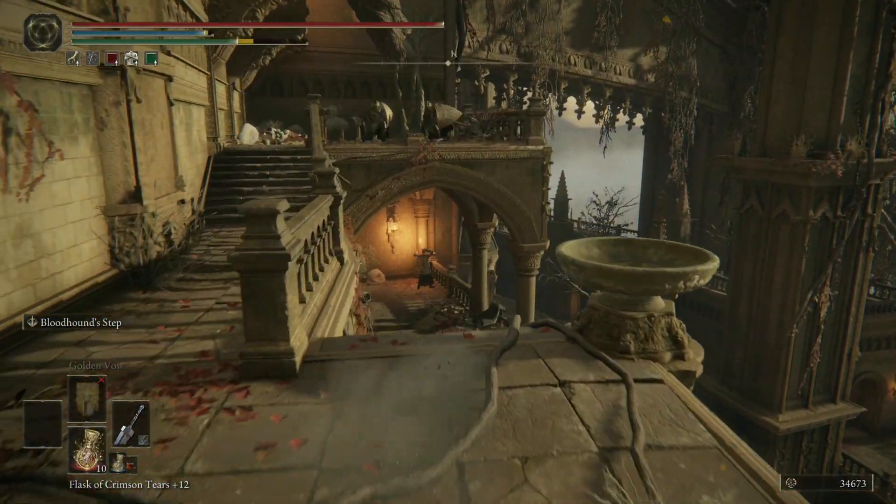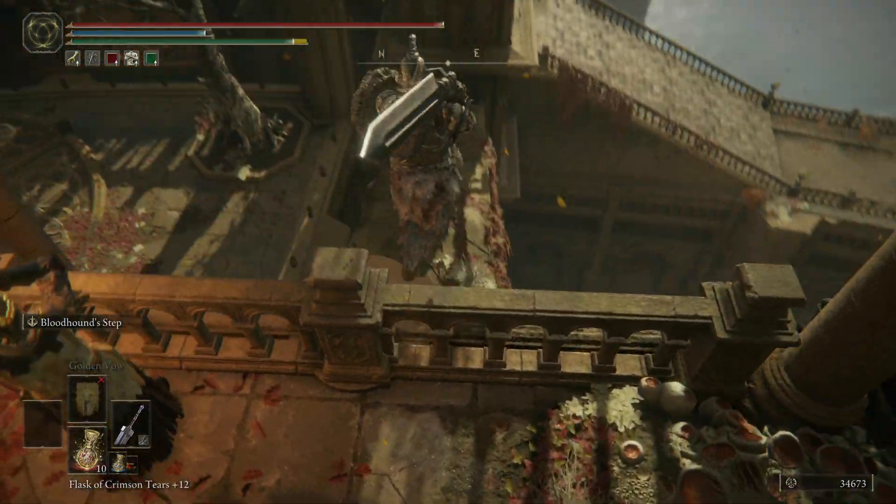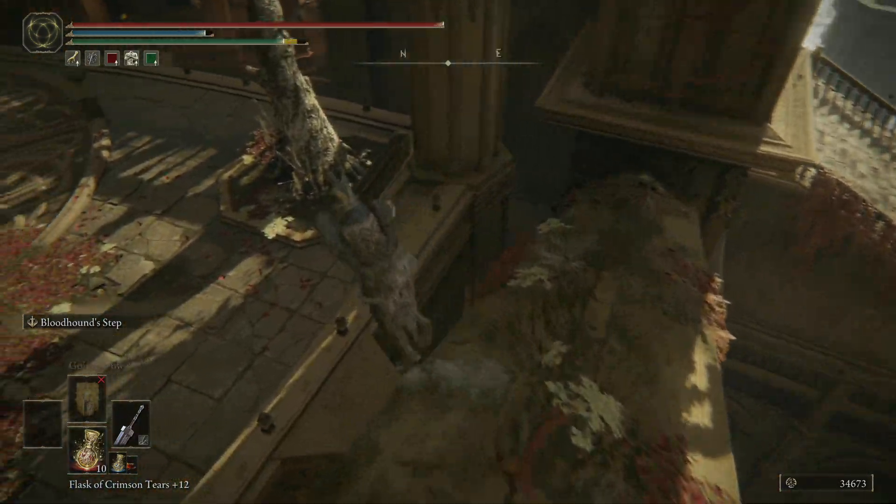We're gonna come on down here and we're gonna jump onto the — I guess we'll call it the strut — which leads to the side of the wall, and then we're gonna want to jump across this way.